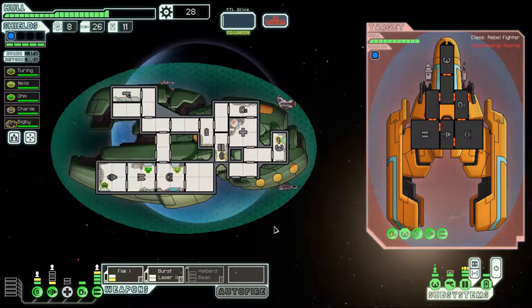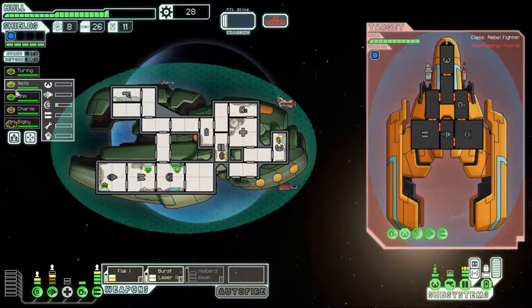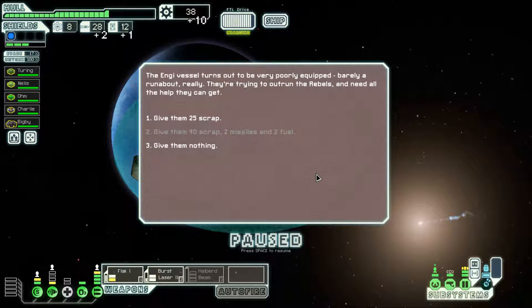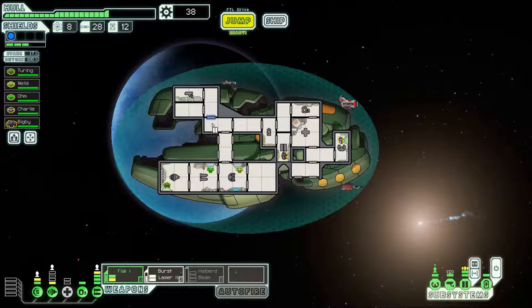Wait for our weapons to charge. I'll activate the backup battery just to give us some extra dodge chance so we can get our skills trained up a little bit faster. Flak and burst — their weapons are destroyed. It's a little bit more focused damage than the Halberd Beam, but it works. In this situation I could have switched over to using the Halberd Beam, because they can't really do damage to us. Their missile is going to hit our super shield anyway. This is pretty good.